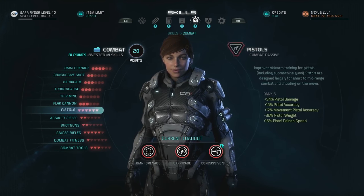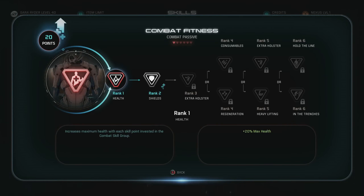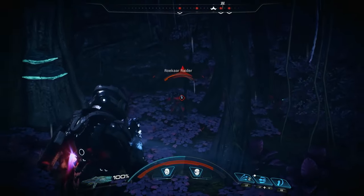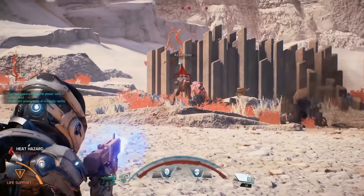Combat skills are great if you want to focus on weapons, gear, and making your character the ultimate soldier. These skills focus on improving weapon damage and accuracy, as well as giving you the ability to use flak cannons, grenades, trip mines, and more.